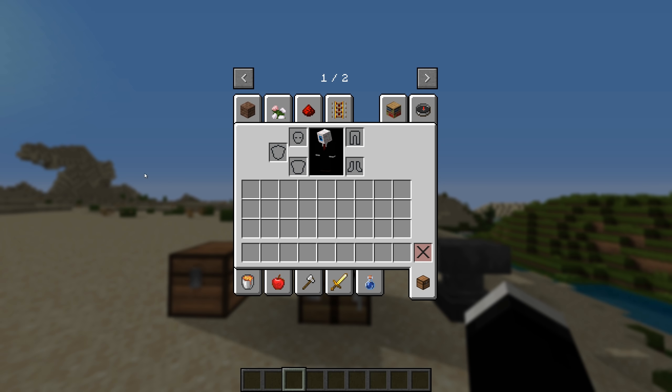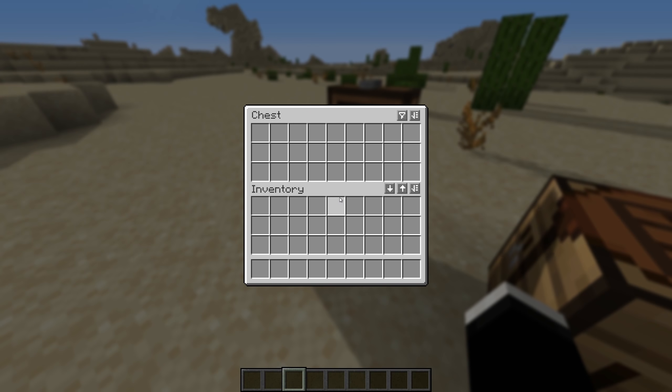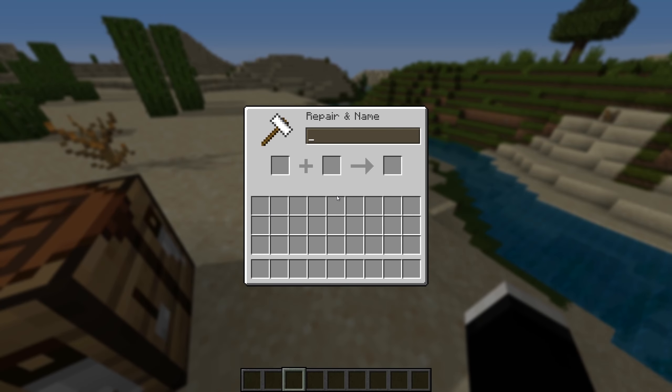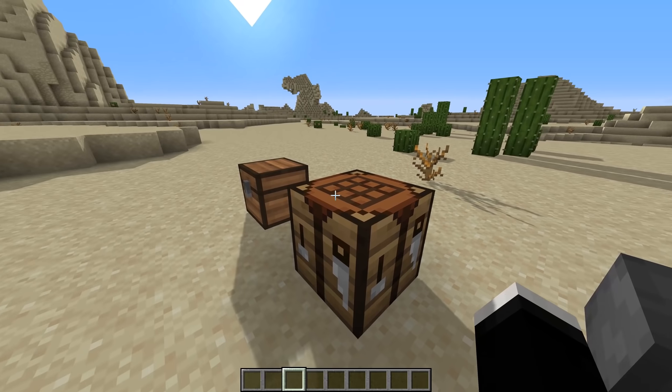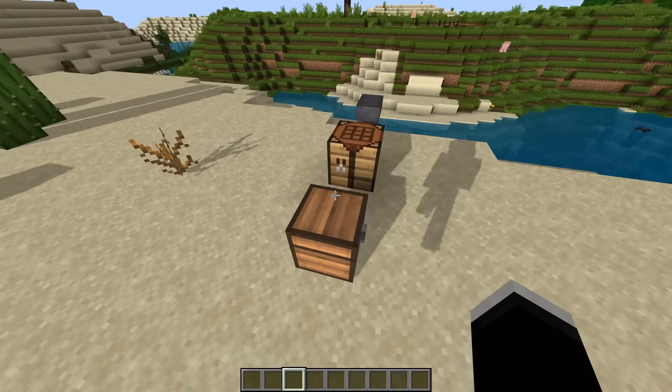Finally, the last mod I've included is the Blur mod. This is a very simple mod, but I personally love the effect. When you have this installed, anytime you open a GUI, the background will be blurred at a varying level depending on what you set in the config — although the default setting is probably good for most people. It's a pretty small effect, but it's quite nice to look at.